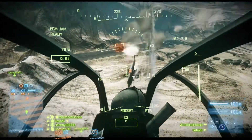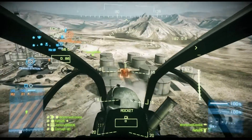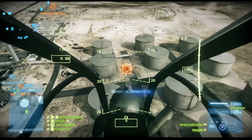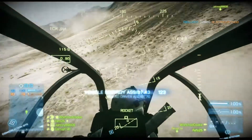Here is another example of using rockets up close. By the time I could have locked on with my AA missile he would have been by me. Go to rockets, put some damage on them which causes them to go down, and we finish them off. Then we get down to the ground and hide.